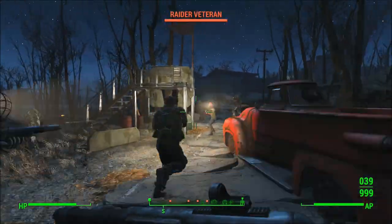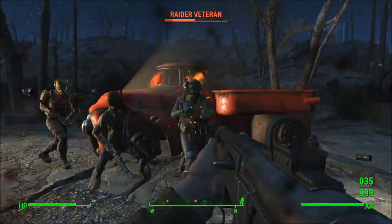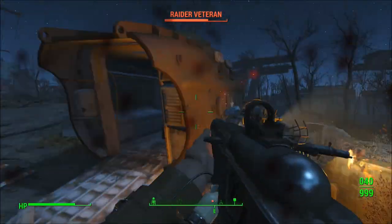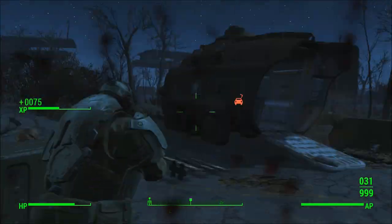What is up guys, welcome back to another follow-up video. Today I'm bringing you the three best glitches currently in the game in Fallout 4: the XP glitch, a duplication glitch, and a bottle cap glitch, which all really revolve around the same thing — a pretty difficult method to actually get them to work.